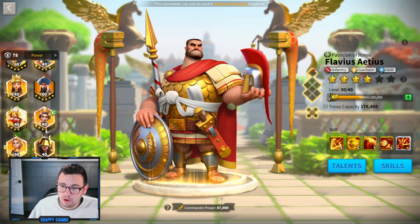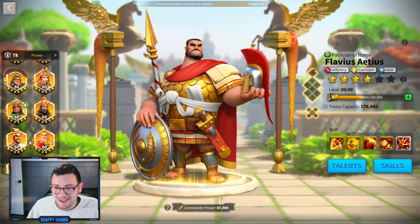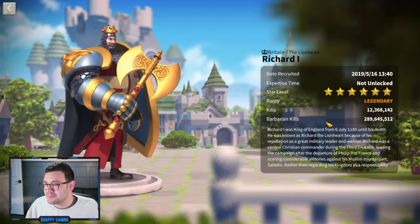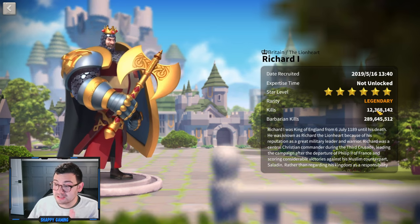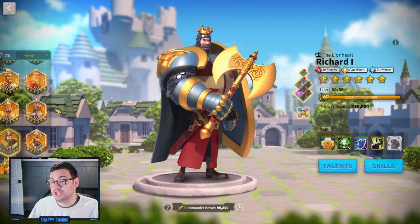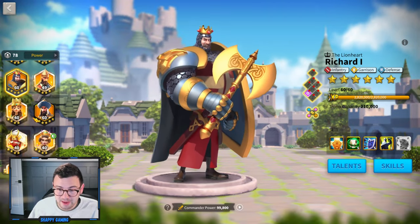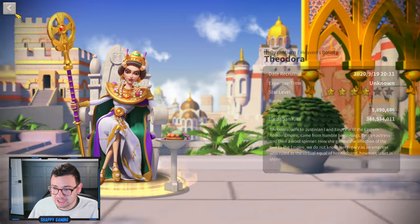I'm probably going to try and put a couple million kills on each of these commanders. Something I really want to do this KVK is start chaining more — I never chain. Everyone says, 'Shappy, you got to do it, use your AP wisely,' so I'm starting to do it this KVK. Here's my Barbarian kills on my Richard; I'm going to be chaining with Richard-Theo. My Theo is maxed and has no love or usage, so it should be good to see how this all shakes out.